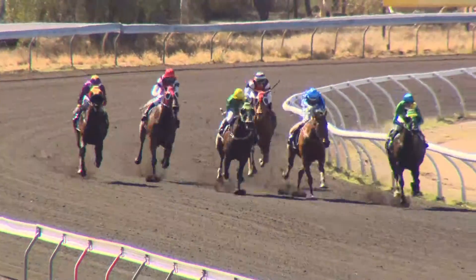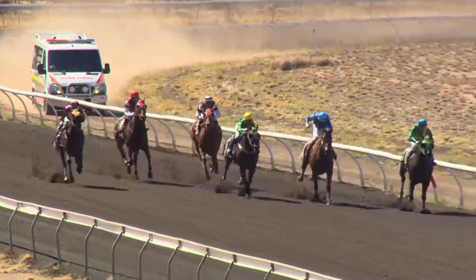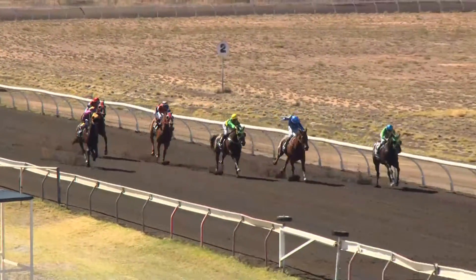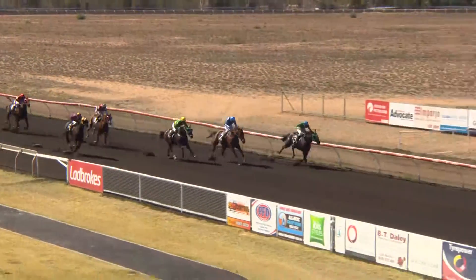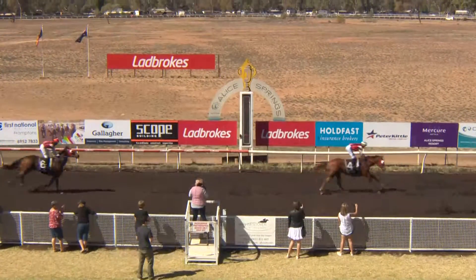They straighten up for home here in the first and out front is Champers. 18 Bombers is making up some ground late as is Rembrandt, but Champers, looking for three for three, is looking pretty strong as they hit the red paint. It's Champers from 18 Bombers, Rembrandt's firing late as is Dune Buggy, but Champers is going to do it again and gets three for three.